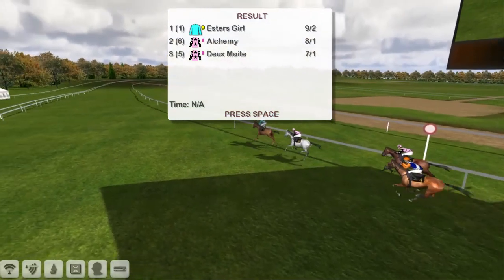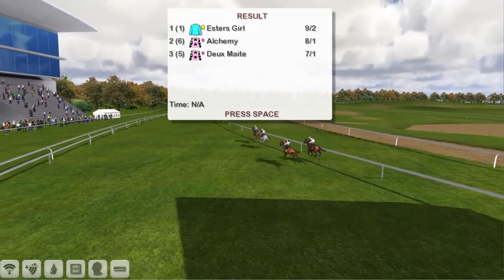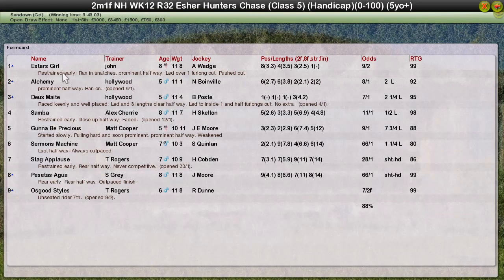Esther's Girl has won — and John Morgan won't mind as he takes a winner. A rare hunter win for John Morgan. Alchemy second for Derek Hinton, who was also third with Dermate. Samba fourth for Alex Cherry. Gonna Be Precious was fifth for Matt Cooper. I'll hand you over to grade one winning trainer Stu Gray, who will take you through the rest of the day's races. I'll catch you for one final week next week.